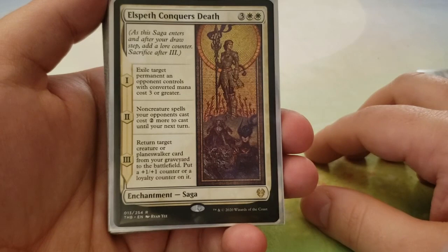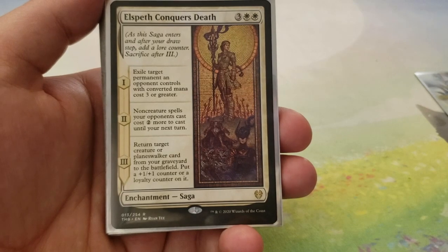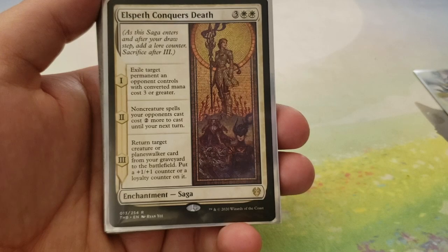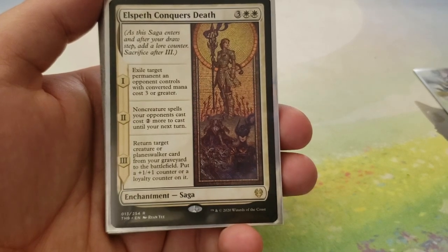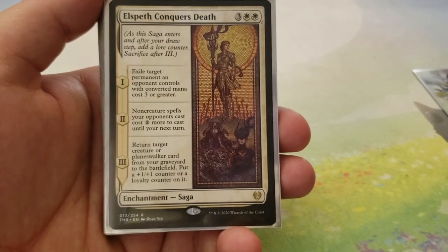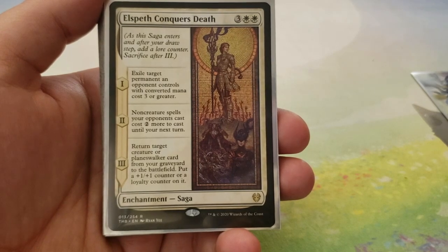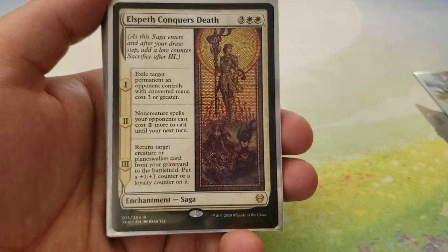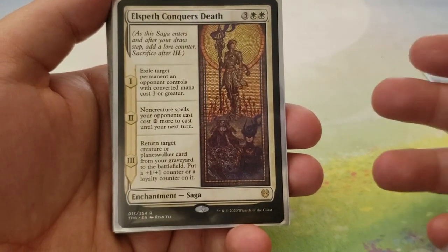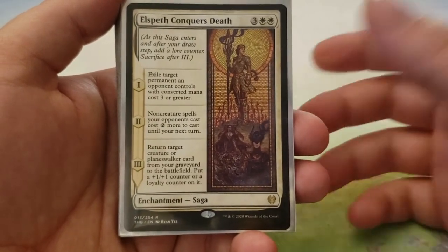Next up we have Elspeth Conquers Death — it's a saga for three and two white. Chapter one: exile target permanent an opponent controls with converted mana cost three or greater. For chapter two, non-creature spells your opponents cast cost two more until your next turn. And then for chapter three, return target creature or Planeswalker card from your graveyard to the battlefield — put a loyalty counter on it. Just to recur any Planeswalkers that have died, this is a fantastic card and should be included in any Super Friends deck that has white in it.